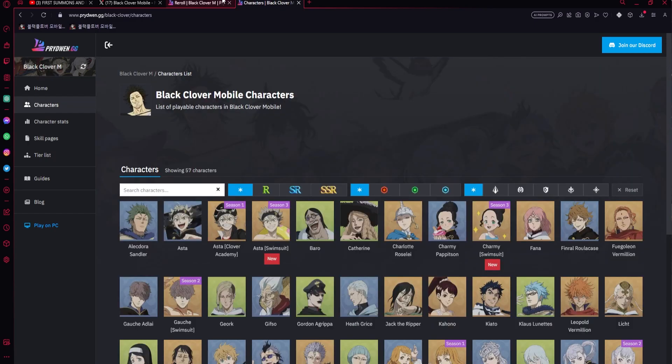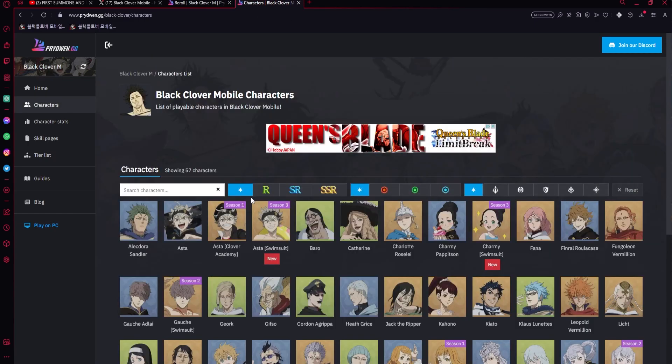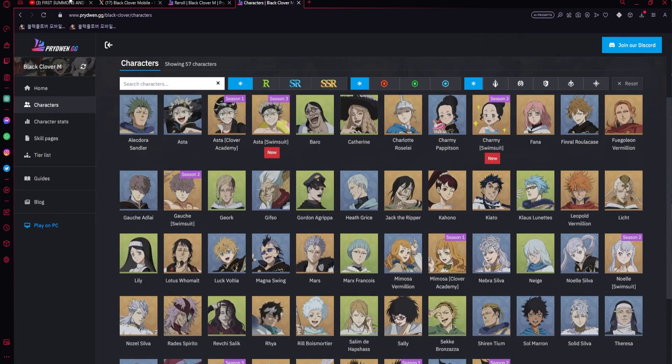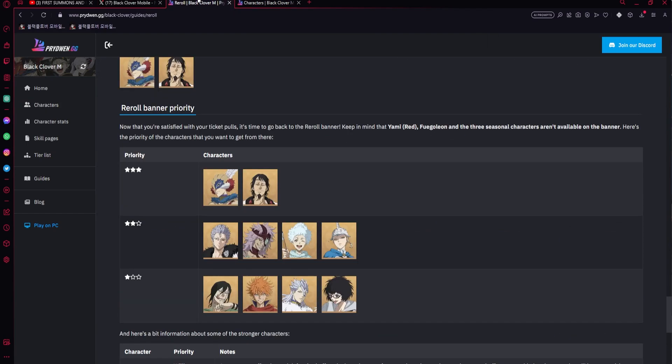It's hard to only mention units currently in the game that will be on the banner. Midnight Sun units might be in the game, but they probably won't be on the reroll — we'll have to see. If they are, definitely go for Raya, Lich, or Fauna.